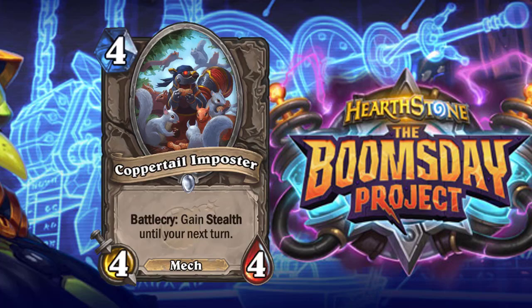Next up: Coppertail Imposter, a four-cost 4/4 mech with the Battlecry to gain Stealth until your next turn. This is meta-defining and it's going to see play — I'm not even going to blink. It's just good all around: a good stat line, it can be stealthed, you Magnetize, and it sees play. Not only that, but if you want, because it's a Battlecry minion, you can include it in your Shudderwock deck in case your combo gets a little messed up and you can hide your Shudderwock. When looking over four-cost cards, I asked which mech would get played — and it's this one.